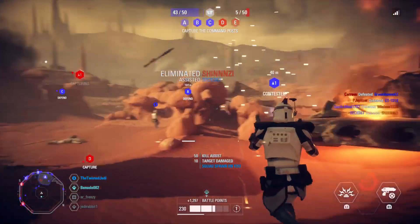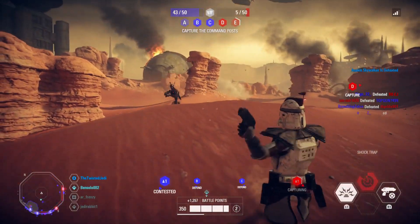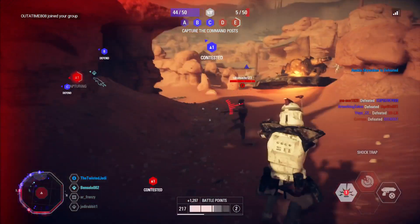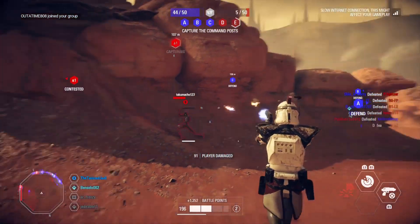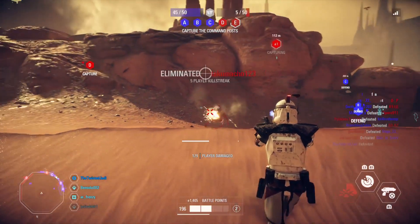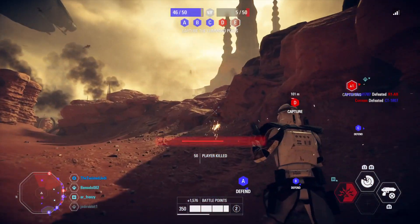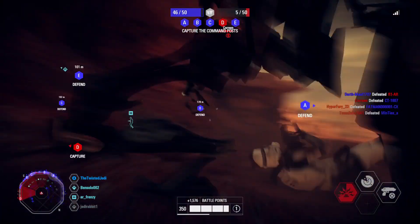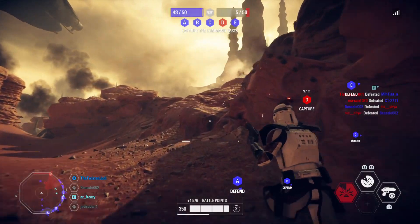The DC17m is pretty much all that's coming up in the game files for the clone commandos, but it does refer to clone commandos specifically. Looking at the image, it reads: 'ability_clone_commando_dc17m,' 'blaster_projectile_clone_commando_dc17m,' 'weapon_firing_clone_commando,' and 'weapon_sway_clone_commando.' There are multiple entries they've touched on — it's a really cool thing to think about.